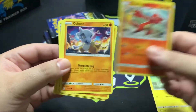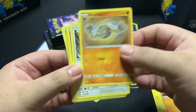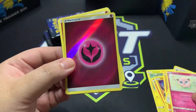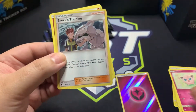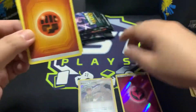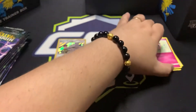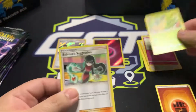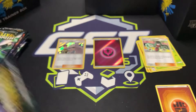Pack one: Voltorb, Charmeleon, Cubone, Geodude, an Eevee, Jigglypuff — we got a nice shiny foil energy, a Brock trainer card, and a regular energy card. Let's just showcase the cards we get. Energy we can set aside; we got a Metapod and Sabrina's Suggestion.